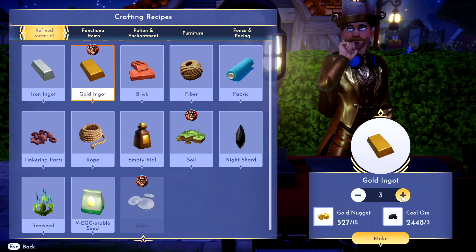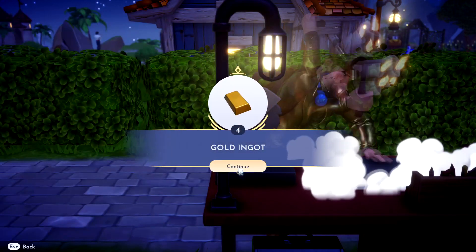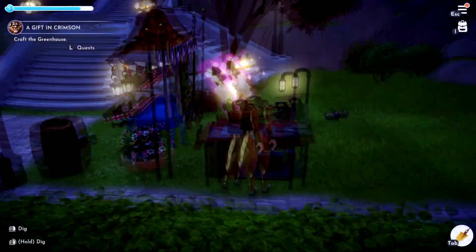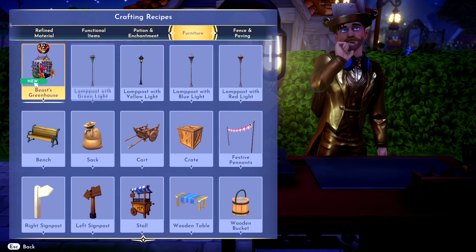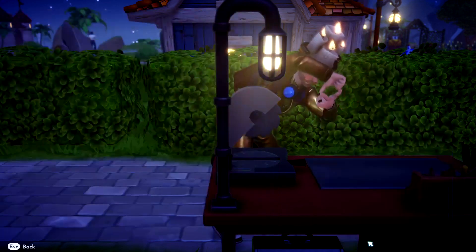All right, so we need — didn't we say we need five of them? So let's go ahead and make five of them. Now we need to craft the greenhouse. Let's go ahead and do that. Is that going to be in furniture? Yeah, there it is right there. Craft away.